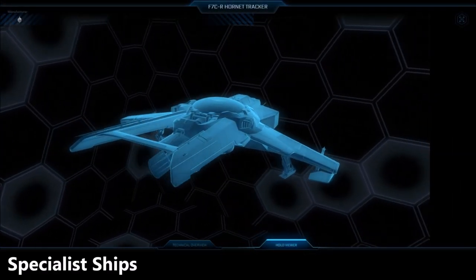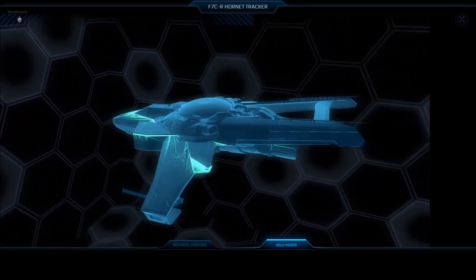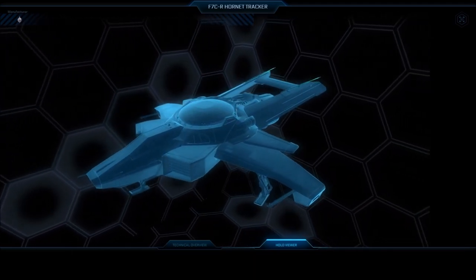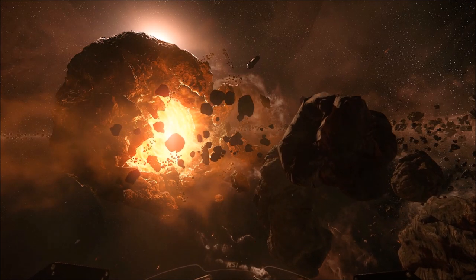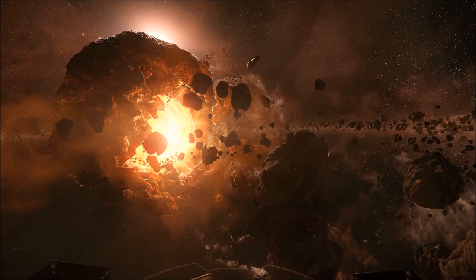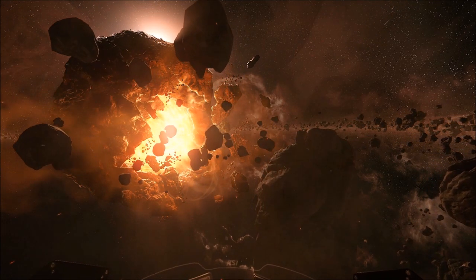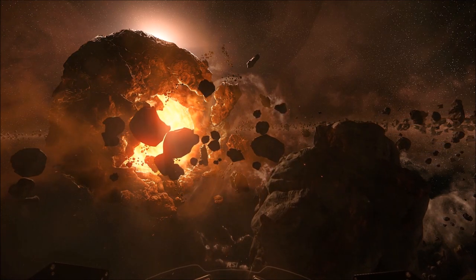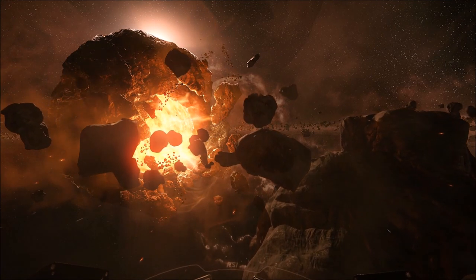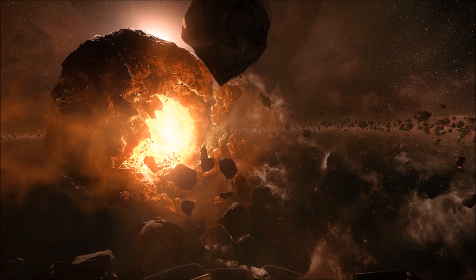Moving on to slightly more specialist ships for specialist types of combat: the Hornet Tracker and the Hornet Ghost. The Hornet Tracker is specialised for tracking and scanning down targets, and I expect it to be quite useful against e-warfare ships too — it's still combat capable but not the best for traditional combat. The Ghost has void armour, making it basically a Hornet that's just harder to see, detect, and lock onto. In combat it has an advantage over the standard Hornet and dogfighters that rely on missiles, so if you're getting attacked by a Gladiator relying on missiles, the Ghost is going to be really good — people won't be able to detect you as well.